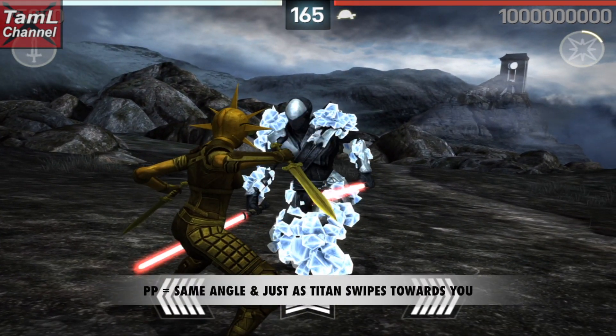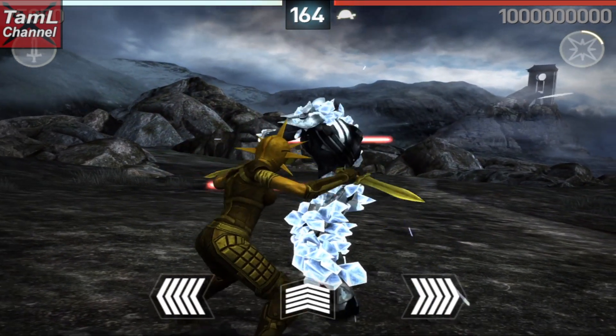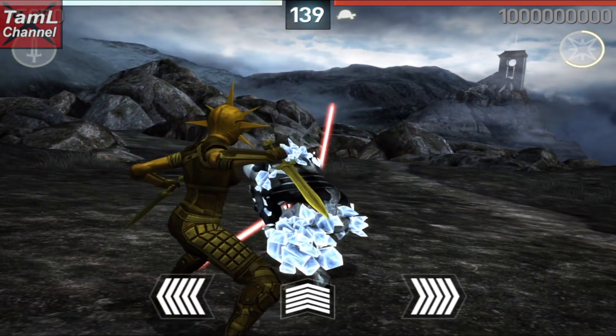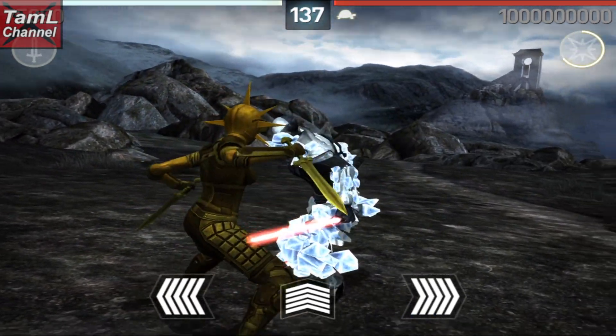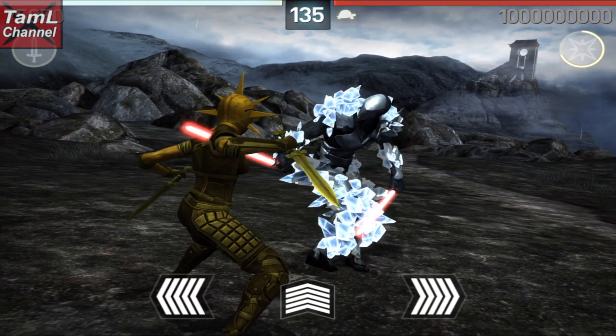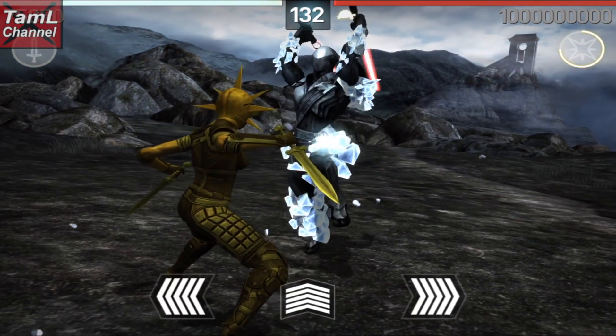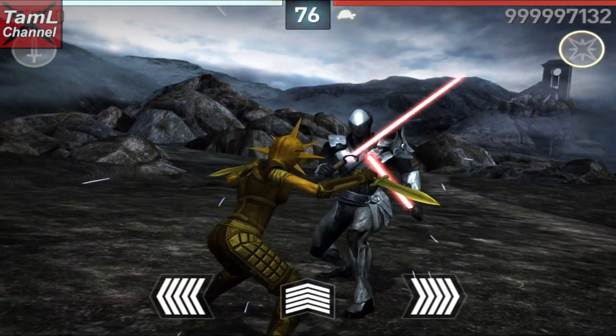I found the down-to-up vertical hits the hardest, but the timing is just as Wraith starts to come towards you. With the jump attack, wait until he starts to land before you swipe, and then you'll get a perfect parry.